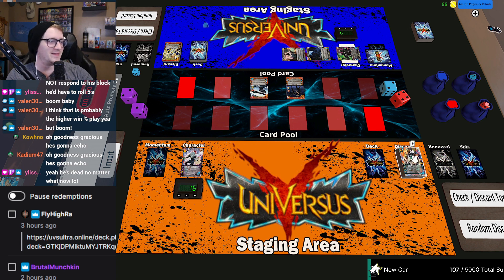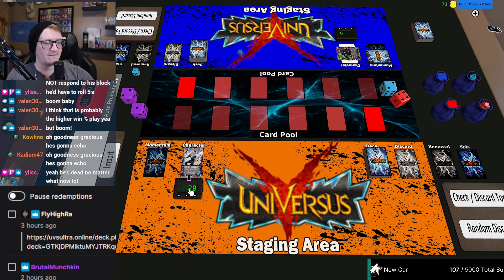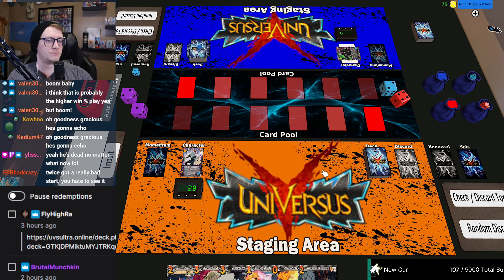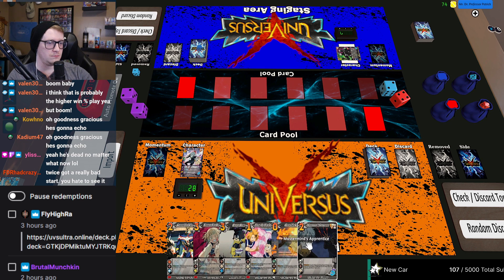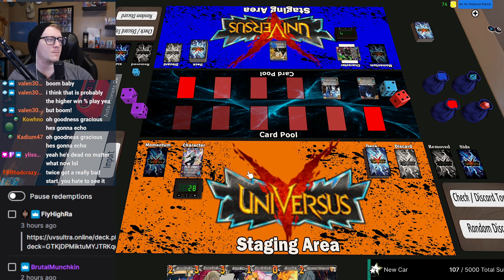Yeah, you got that. So I drew the two foundations or the two attacks — I was like oh, I could have went in. I'll go first again. That's good buddy. I think I'm good with mine, I think I'm good. Two, two, two, three yeah. Pass — no review, I'll draw my one.